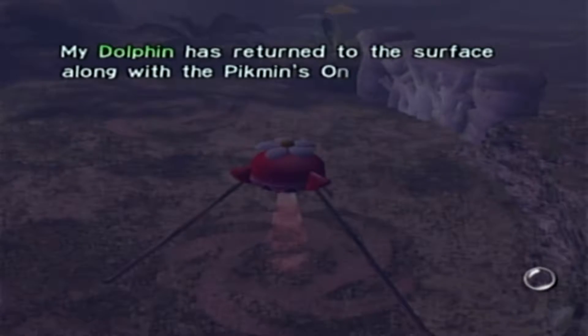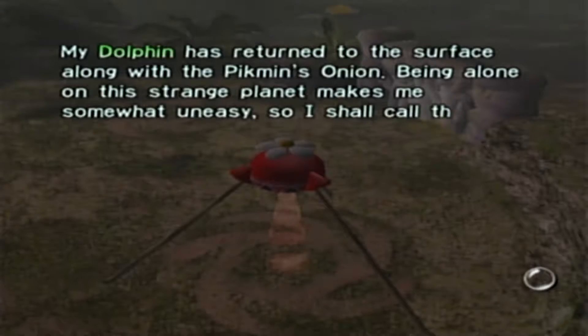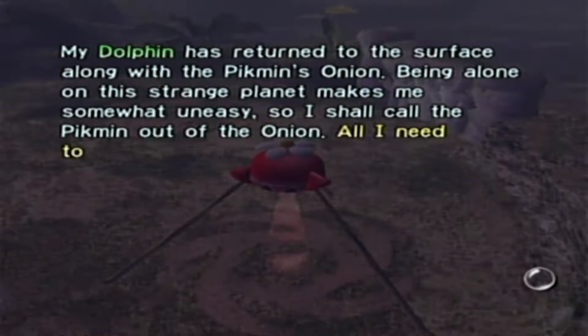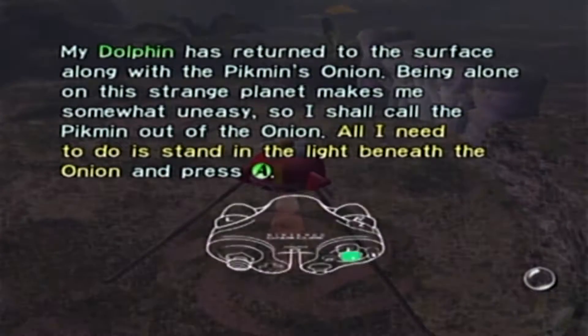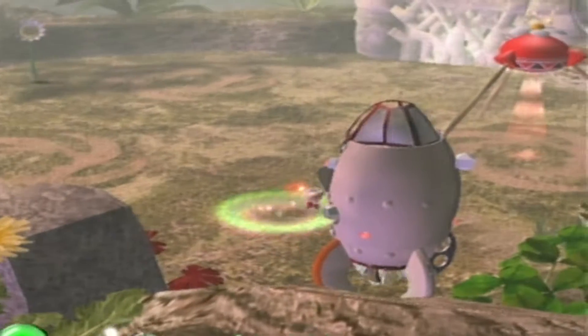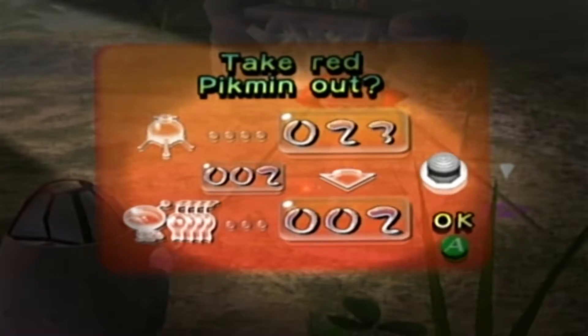My dolphin has returned to the surface, along with the Pikmin's onion. Being alone on this strange planet makes me somewhat uneasy, so we shall call the Pikmin out of the onion. All I need to do is stand in the light beneath the onion and press A. And as you can see, now we have a timer for the day.